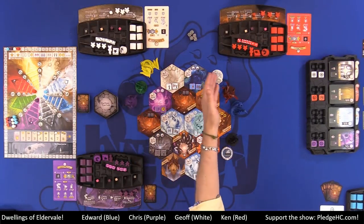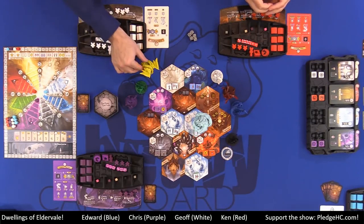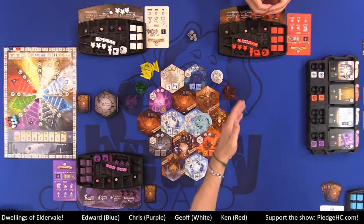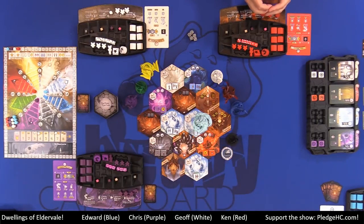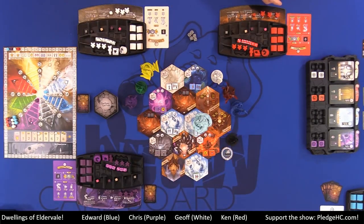Around the board, we have the eight giant 50-millimeter minis for the different monsters. At the end of the stream, we will zoom in and show the detail of all the monsters. They are unpainted as is, but they look awfully impressive — and the detail is really nice on those.